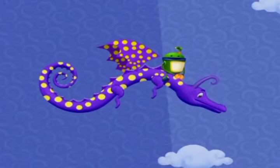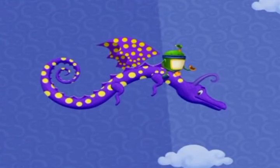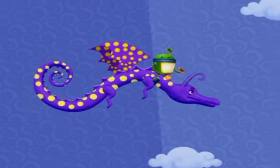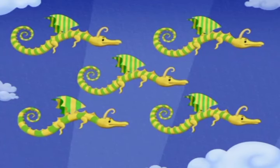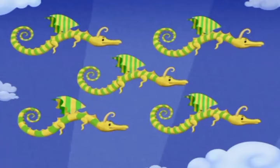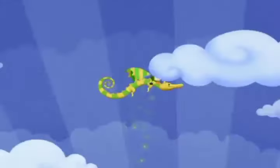Uh-oh. The up dragon ran out of flying power. This is as high as he can go. To keep flying to the egg, we need to find another up dragon. Remember, the up dragon is the one that looks different. Which dragon looks different? That one. Its stripes are thicker than the others. Hi-yah! Here we go! Yahoo!